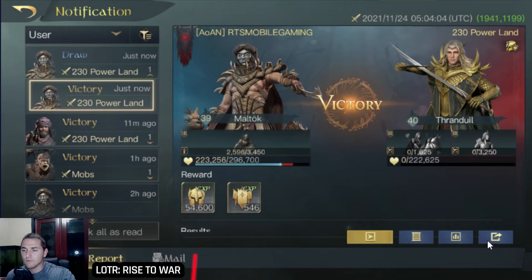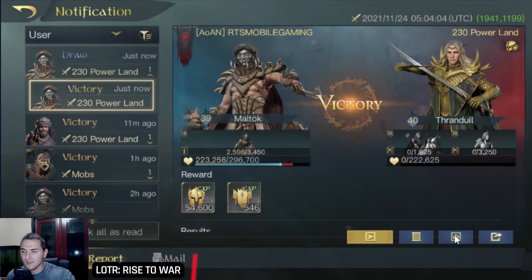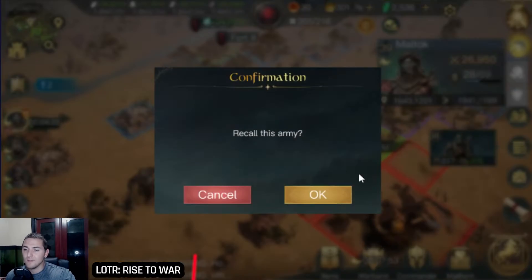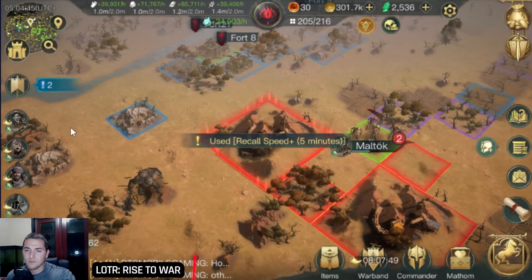Here is the first report. I'm going to share this with Bad Luck — shout out to Bad Luck — and let's take a look. This was a level 230 tile hit with a level 39 commander with good gear. You can see here the overall soldier damage was quite substantial. Let's take a look at what that report actually looks like, but first let me call this guy back.